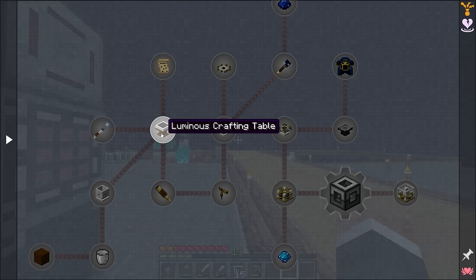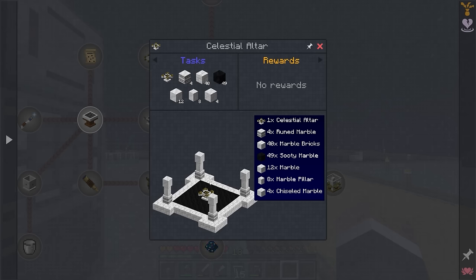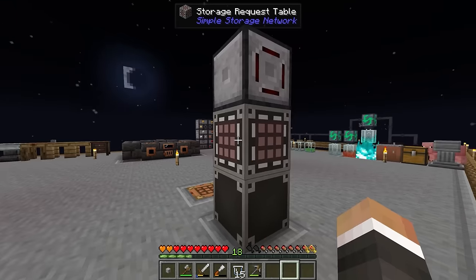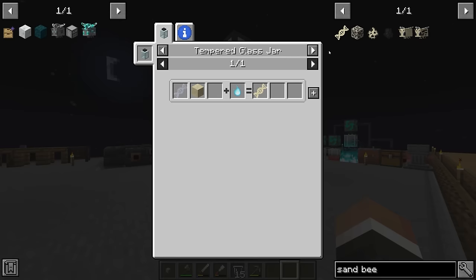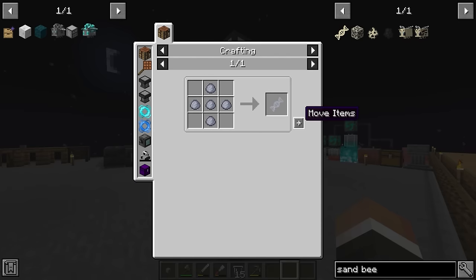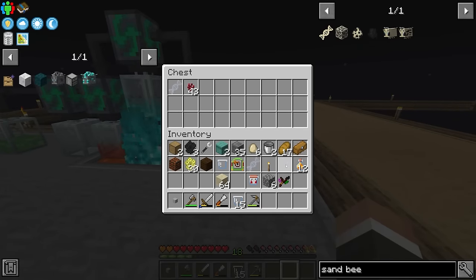It'll be well worth getting at least one, if not two, three, four, even five marble bees so we can get a lot of marble very quickly. Looking at the altars, the first one doesn't require any structure but the higher tier altars require quite a large complex marble structure, and as you move higher more and more marble is required. To get the marble bee it's thankfully not too difficult — it's a diorite bee crossed with a sand bee. The diorite bee we already have; the sand bee we need to make.